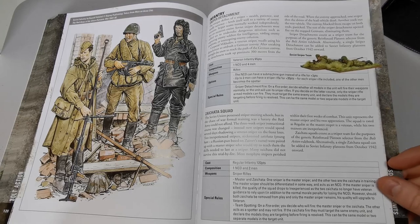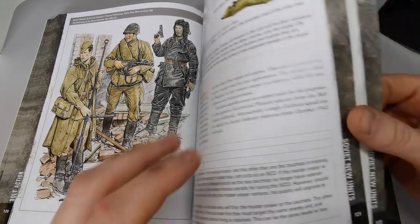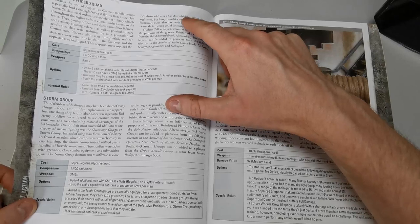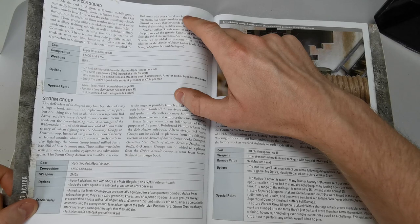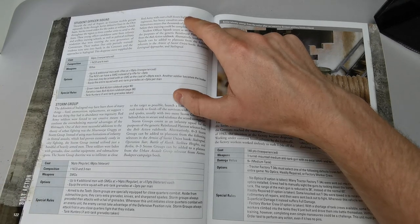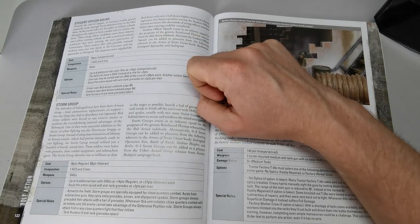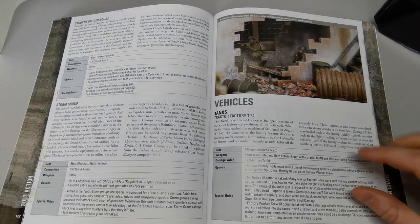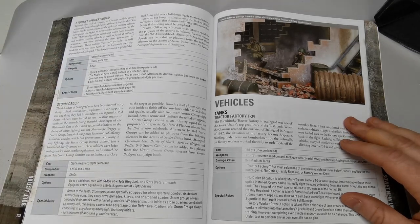You have the option of the master sniper with two trainees. The student officers group are green but have the fanatics rule — fresh out of training and keen to show their zeal. They can be upgraded to an eleven-man squad, all with fanatics, which is very cool.